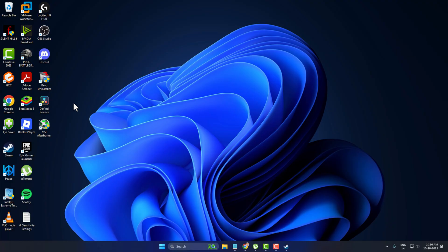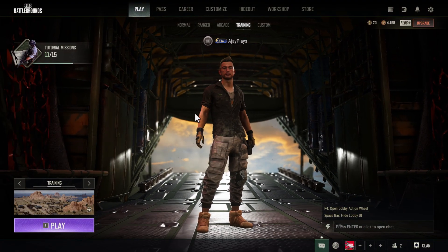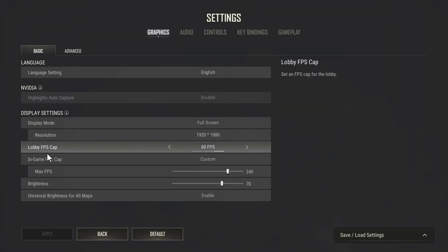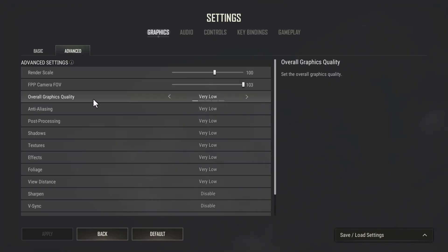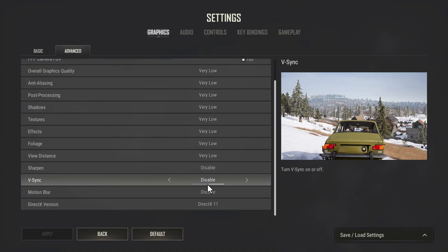Now you just need to open up the game. After you are in the game, press the Escape key and go to Settings. Set in-game FPS cap to Custom and max FPS to your monitor's max refresh rate. Then go to Advanced and set every setting to Low or Very Low, and make sure vSync is disabled as well.